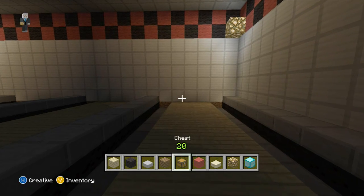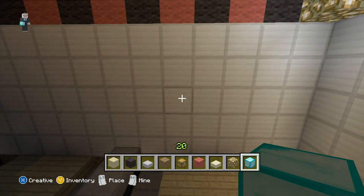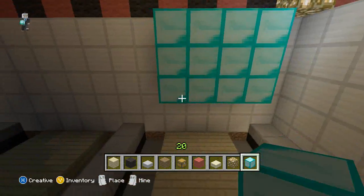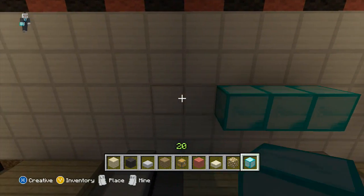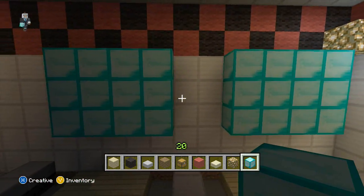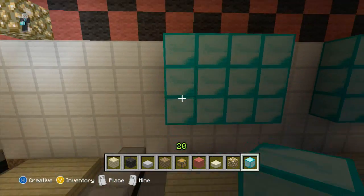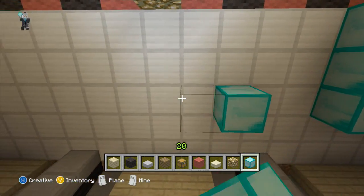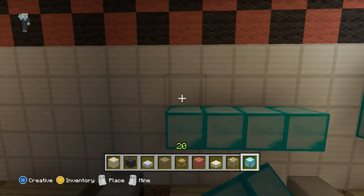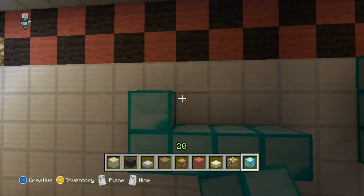After we have all the aisles in, we're going to grab our diamond blocks and go four width and three high above each lane. We're going to leave two spots in between each — I guess this is like the screen where it shows how many pins you have left and how many throws you have left and all that good stuff. We're just going to do that in between each aisle.